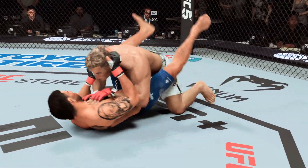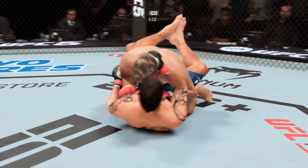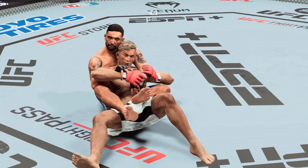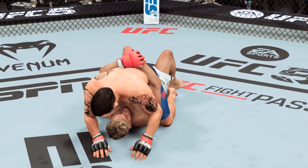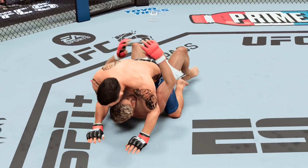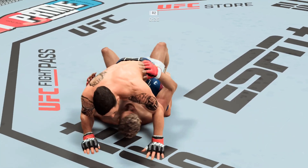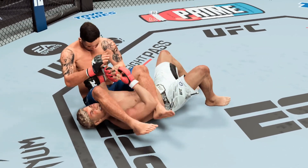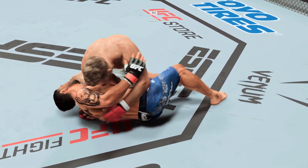Working inside his opponent's guard. You cannot sit in these jiu-jitsu guys' guard — you can't have one arm in, one arm out. Guys can start throwing up legs, chasing triangles. He grounded him and now he's trying to pound him out, great ground strikes. Going for the arm bar now — that might be tight. He's got the arm bar deep. He got out again! This guy just keeps on fighting off submissions.